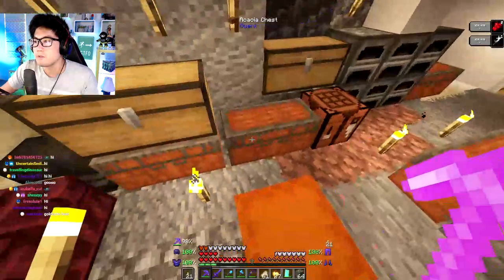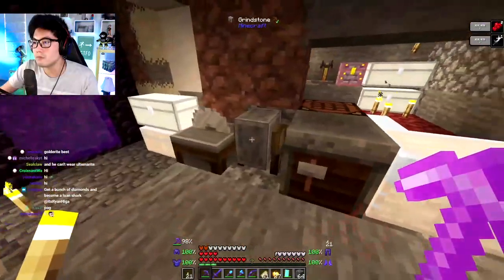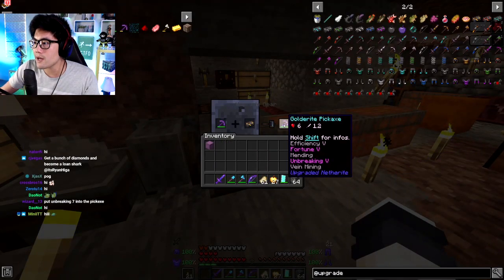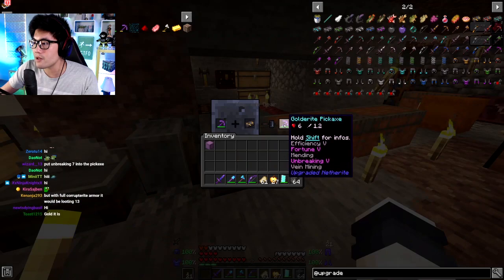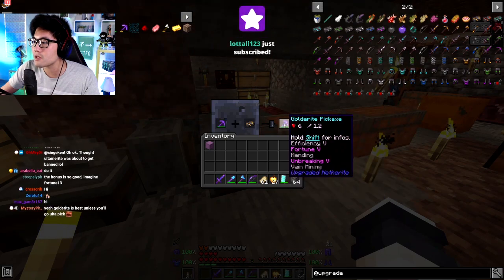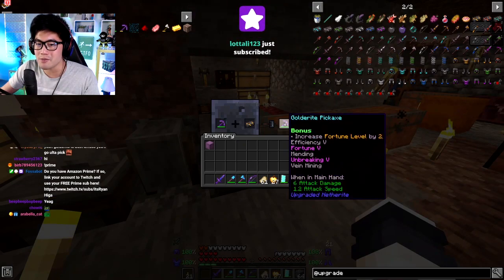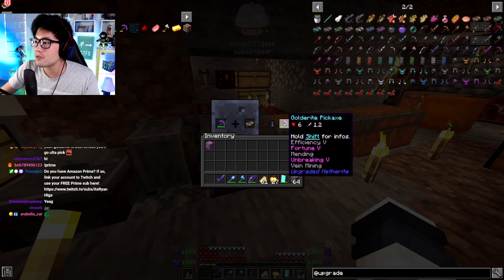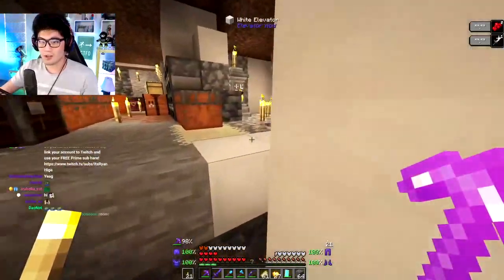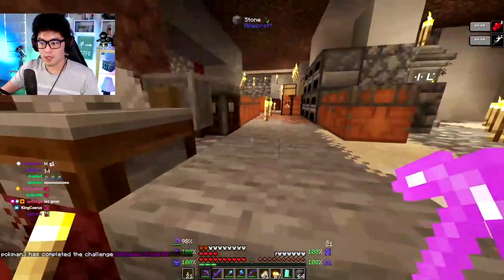I'm doing it. Let's do it. No going back. How come it doesn't say Fortune 7? Increase Fortune level by two levels. I kind of want to go find diamonds to see how much this would give me. Yeah, let's do it. Go to right. I kind of want to test it out. Unlimited power.